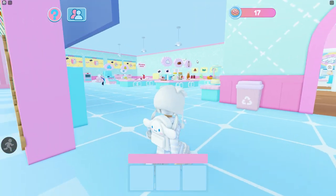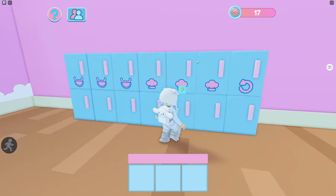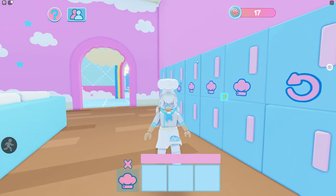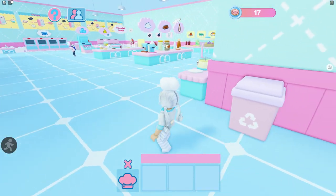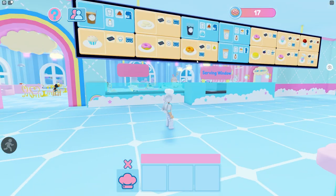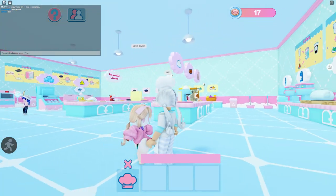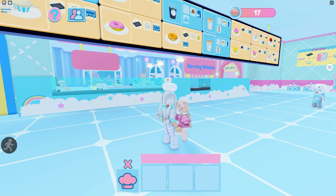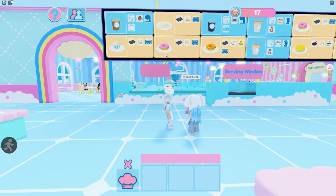Now you want to go back to the staff room — you don't have to, but I think it's really cute. We'll start out with being a chef. This is everything you're going to be using to make the items up on the board. Let's start out with something easy like this donut here.